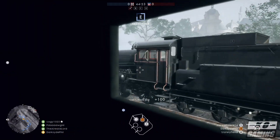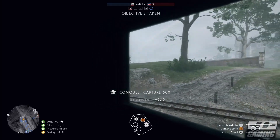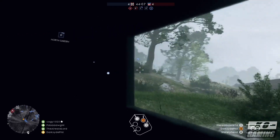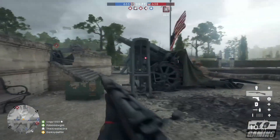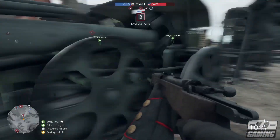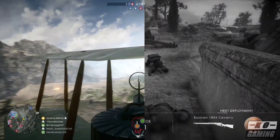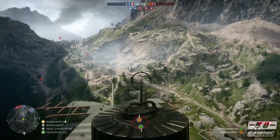Conquest mode is the tried and true mode from previous Battlefield games. There'll be a series of major objectives that both teams are trying to capture simultaneously, which leads to some pretty big chaos — while one team takes one half of the map, people will circle around and flank to take objectives from behind. You can trade objectives back and forth at major choke points. This mode has the most vehicles, including tons of planes and even boats.